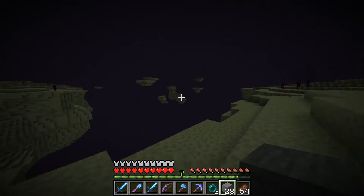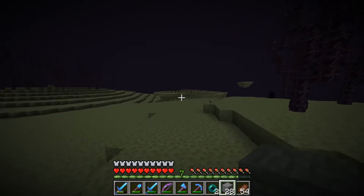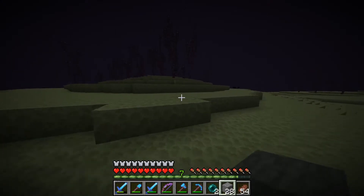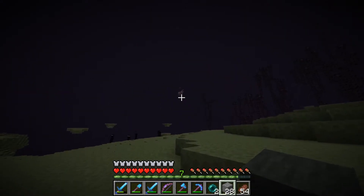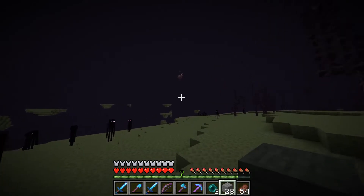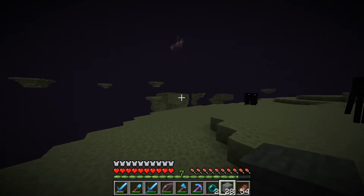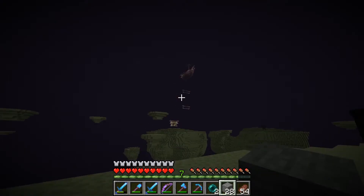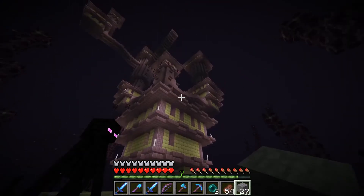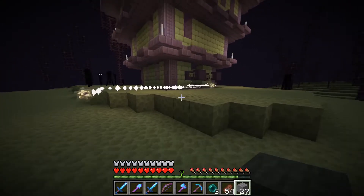I decided to increase the render distance so that I can actually see a little bit further out while we're here, and maybe it'll give us a better idea of which islands to try to cross. Oh, that actually really did work — that's fantastic, look at that! I think that's one of the ships. I'm almost a hundred percent certain that's where the elytra is going to be. Look at this one — this is massive. And that boat up there — yeah, this is definitely it.